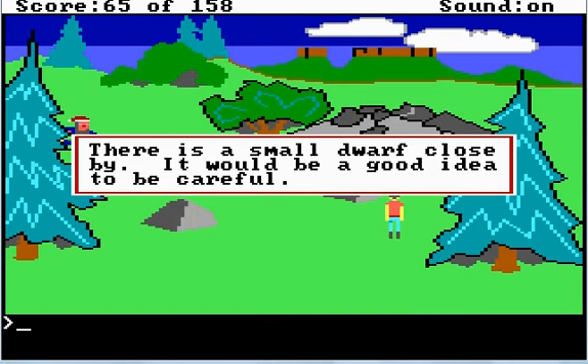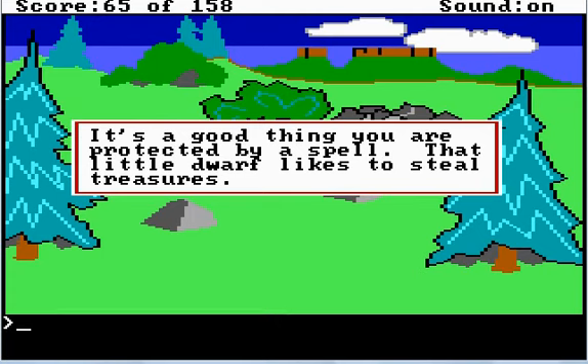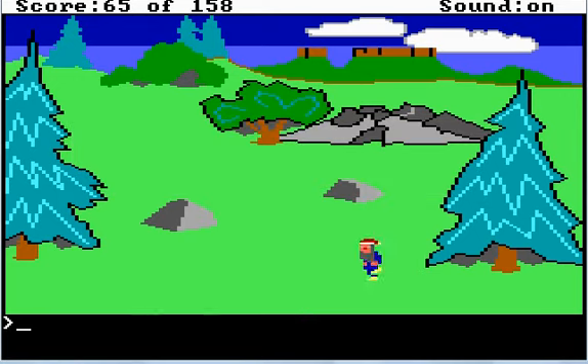Oh no, not the dwarf again. I've got a far ways to go, I'm not by the side of the screen — he's probably gonna get me. There is a small dwarf close by, it would be a good idea to be careful. He goes way too fast, that's cheating! Hacks! It's a good thing you're protected by this fella — I forgot about that. That little dwarf likes to steal treasures. I hate that damn dwarf.